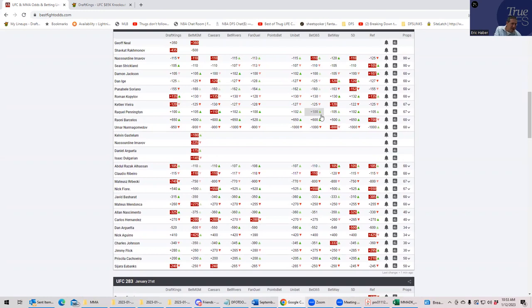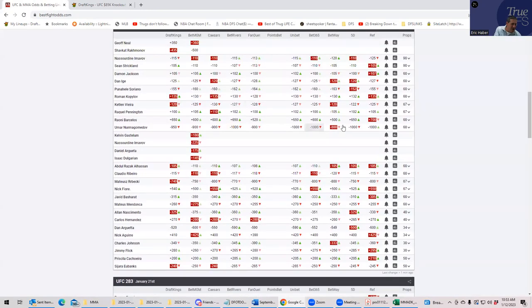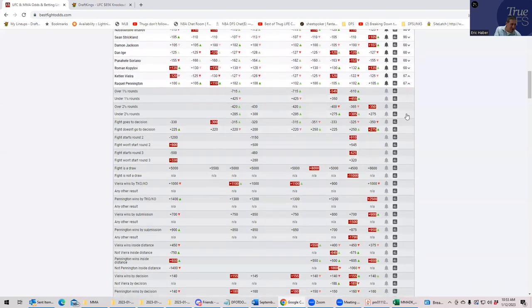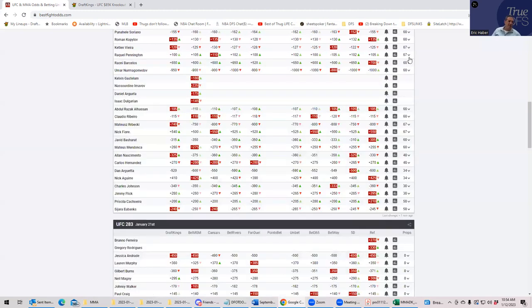Vieira vs. Pennington: priced as a pick-em and it is basically a pick-em. Vieira inside the distance is plus-500, Pennington inside the distance is plus-750. Neither has great wrestling upside either. This fight is a complete pass.